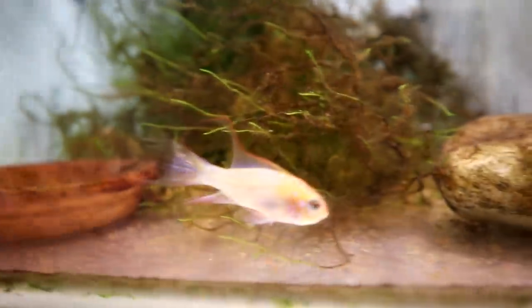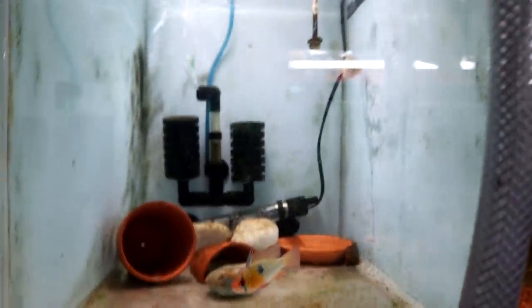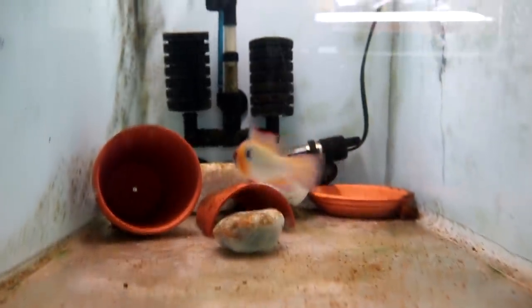Over here we have one of the golden rams - unfortunately we lost the male quite a while ago now. That one just looks excellent - look at the colors on that. I'm not sure what the plan is long term; this one might go and live in the discus tank, or I could try putting them in with these guys and see if we get anything moving along. This is meant to be a pair but I've not seen any sign of breeding as yet - but nice looking fish, good eaters, nice and healthy and active.